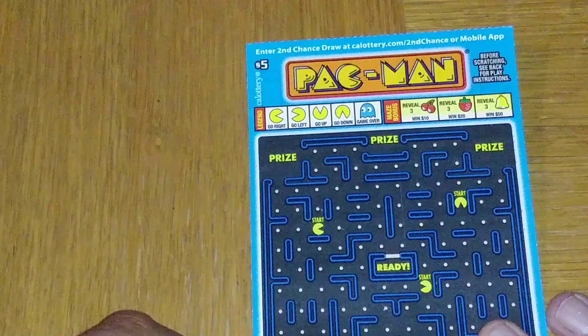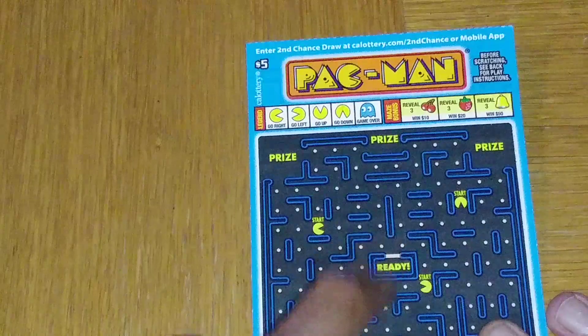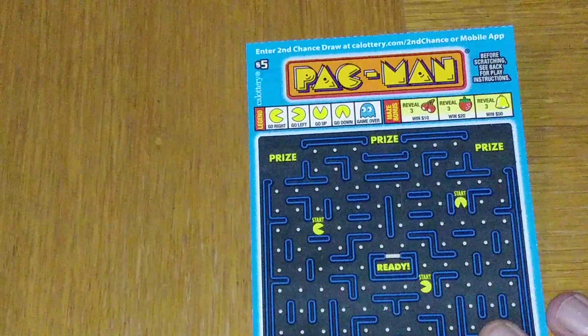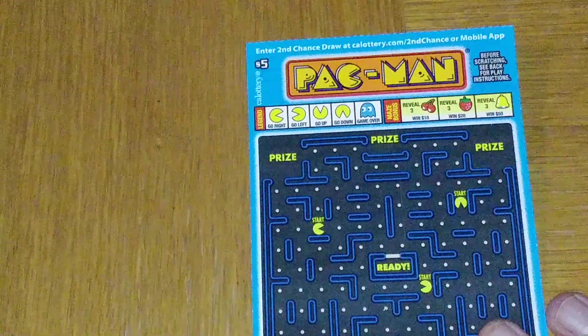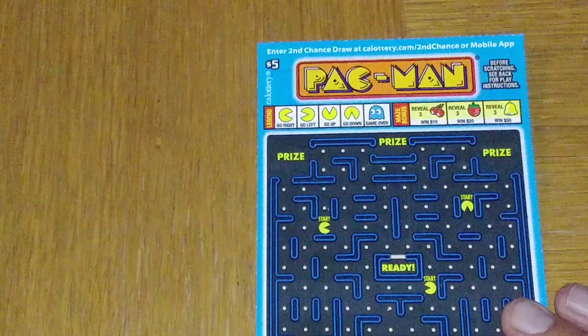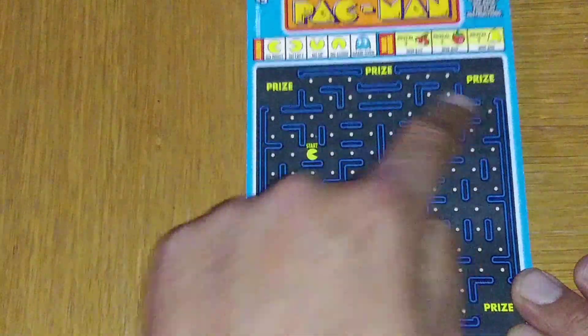Three bells for $10, $20, or $50. It does not have to be in the same line, so you could get a cherry here, a cherry here, and a cherry here, and you won. You really want to try to win one of the main prizes. You've got six spots here — one, two, three, four, five, six.